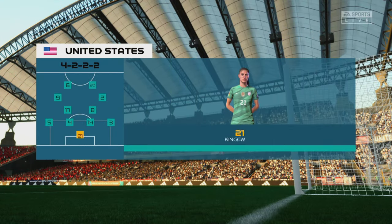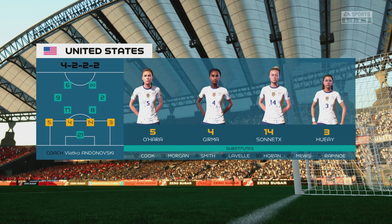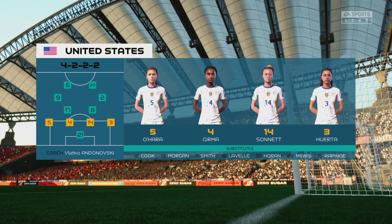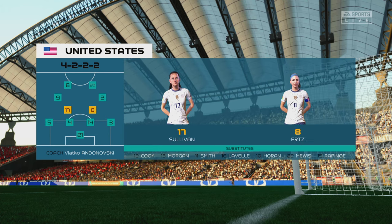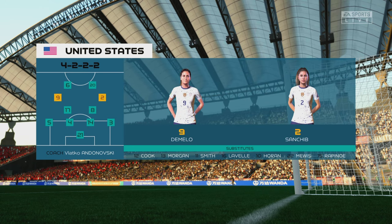Here's how it looks for the United States. A 4-4-2 is a good formation if it's played well — it covers most of the bases defensively, and if you can rotate your positions when you regain possession, you can also be fluid in attack. Let's hope we see that today.